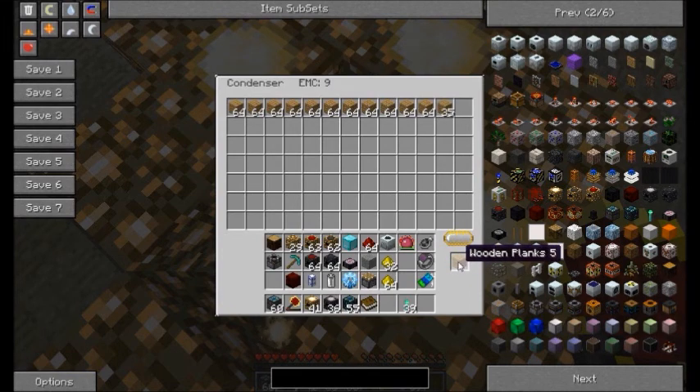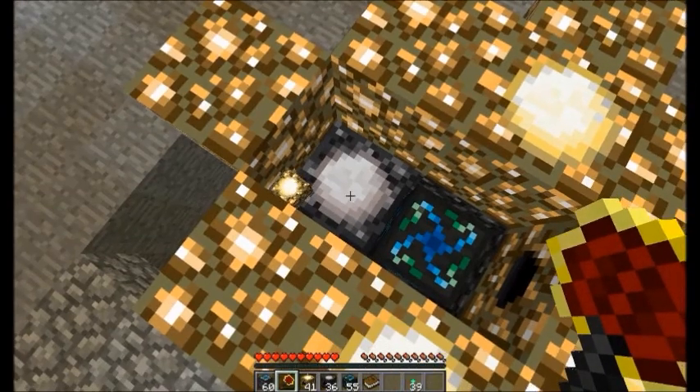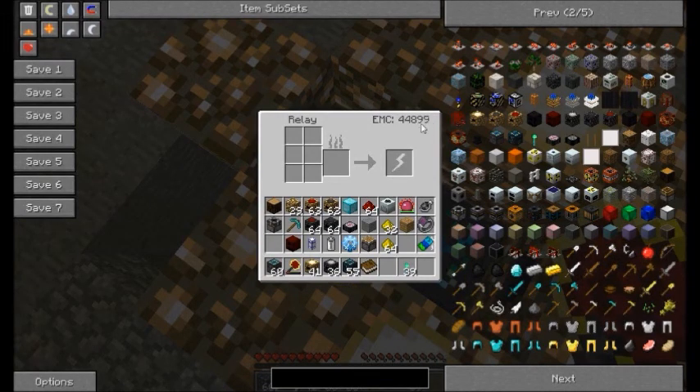If I were to take this block out and put it back in my inventory, this relay will start to charge up some more. The EMC that a relay can hold is based on tier level. A Mark 1 can hold 100,000 EMC, a Mark 2 can hold 1 million, and a Mark 3 can hold 10 million EMC.